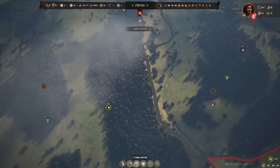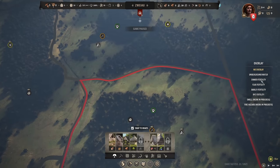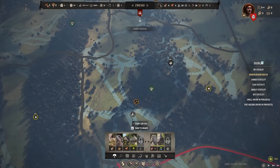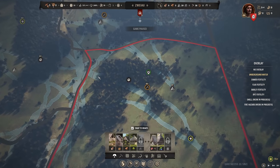Going along with that are fertilities. If we hit up the construction menu, this brings up our overlays. We can see the underground water overlay — there's plenty of underground water. Some other regions have lots and lots of it, so I'm not really concerned about where I place the well in terms of underground water.